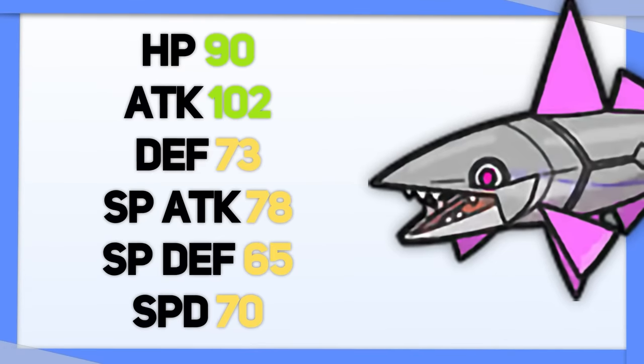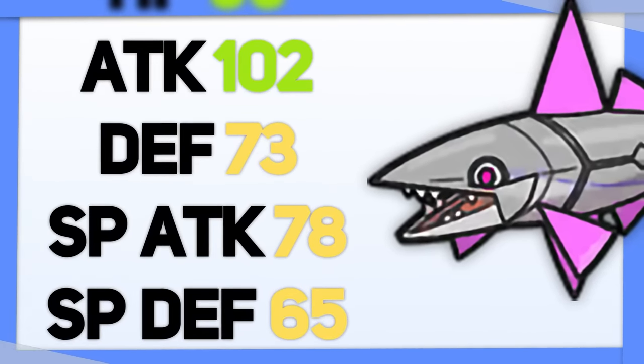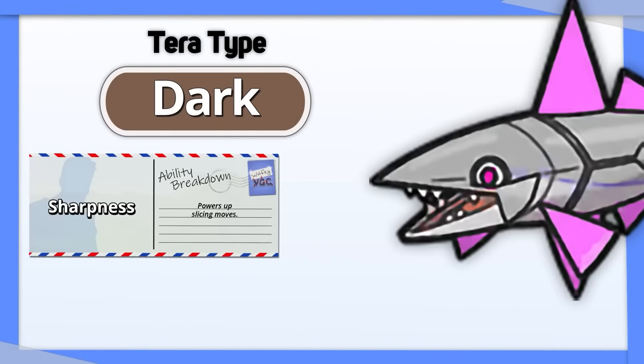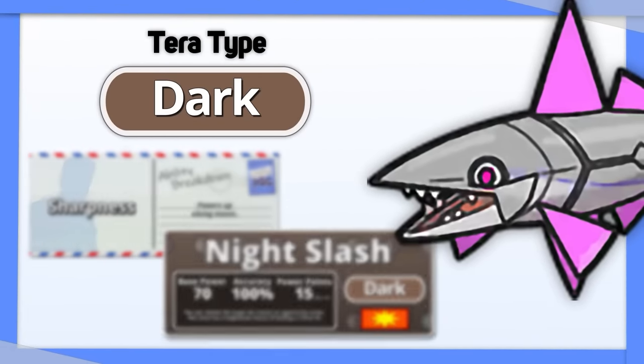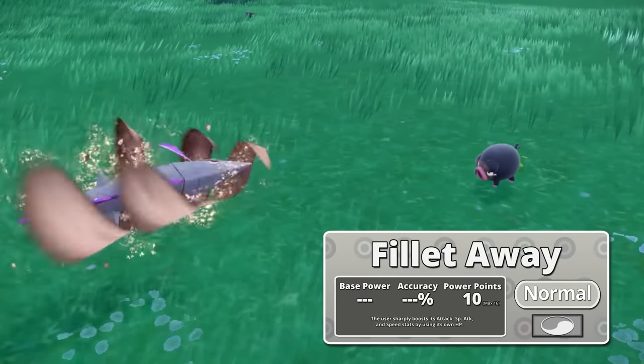Varoom's stats leave something to be desired — that something is offense and defense. Thankfully, these can both be improved with Tera Dark, especially since Varoom has both Sharpness and Night Slash. For pure defense, Tera Fairy is also a solid option, which combos well with Filet Away.